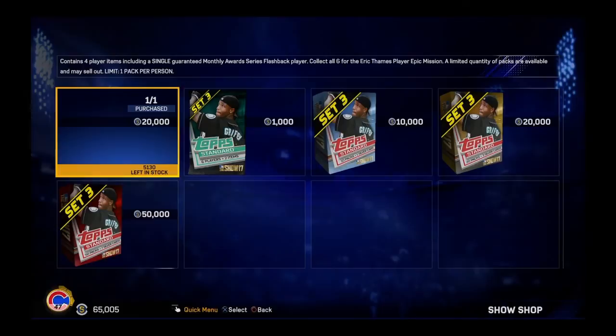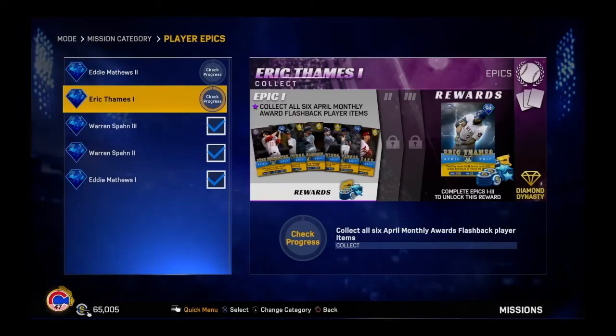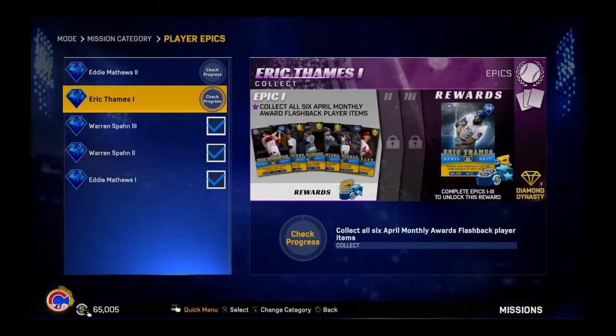Here are the missions. This is the 'collect six April monthly awards flashback player items' mission. If I collect all six, I'll finish the first tier and earn the 94 overall Eric Thames. I currently don't know his stats because nobody has acquired him yet. There are two more tiers after you collect the six cards. They're kind of pricey, but if you have the stubs, go ahead.